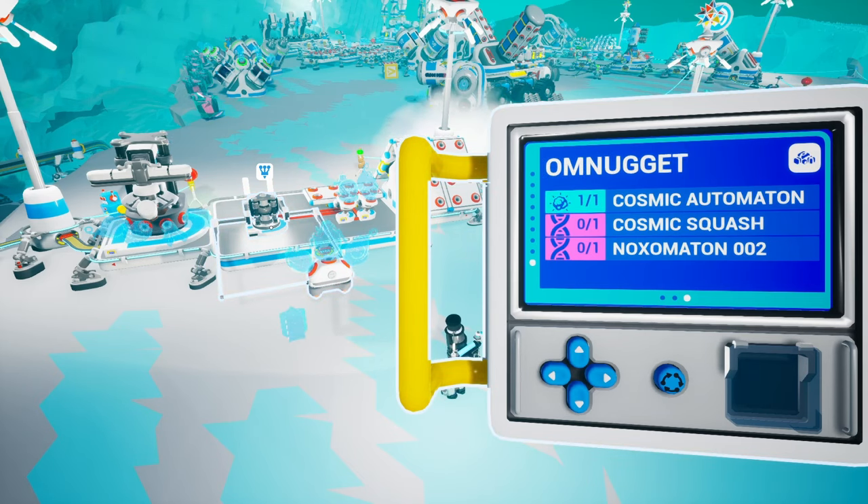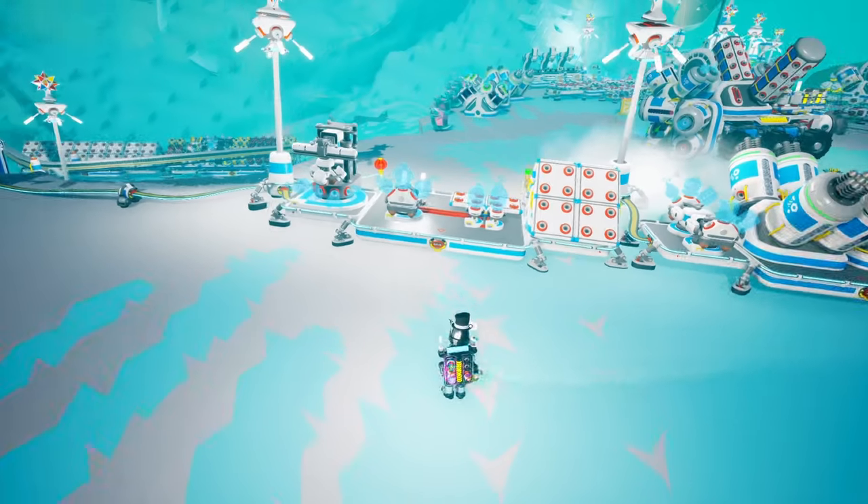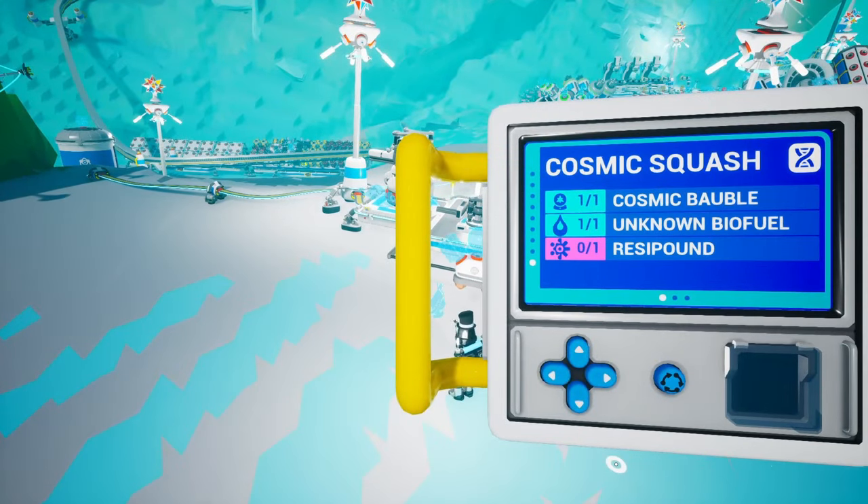So the Noxomaton 2, the Omnugget, and then at a large printer we'll also have the Burrito. These are all gonna be for next week probably. But right now let's craft the new item of this week which is the Cosmic Squash.